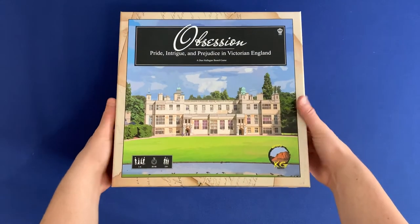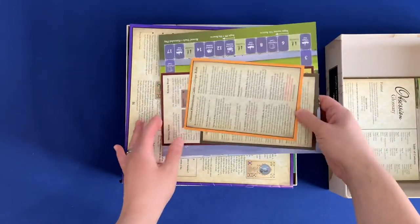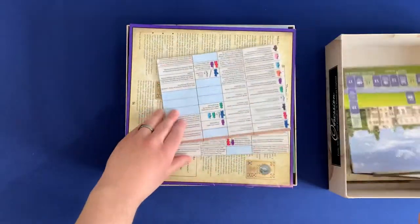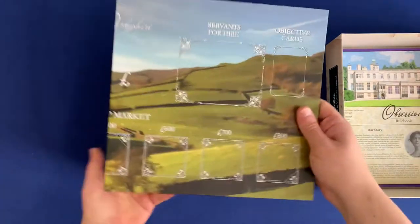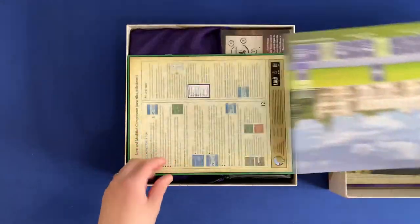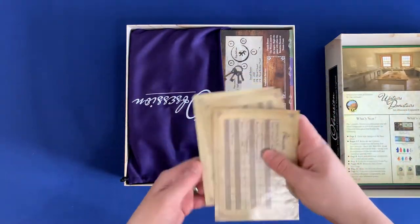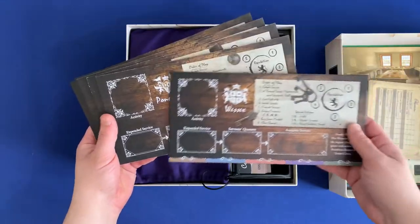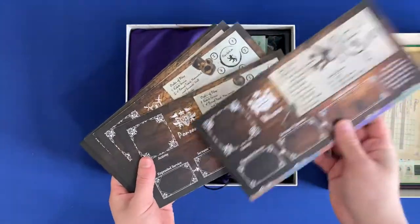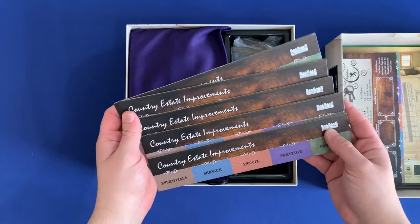We'll go ahead and lift the top off. Because we've got that extra room, we have a couple of things we can put on top. First, we have the rule books — all the various rule books. We've got the board, some player aids for all the different workers, a score pad, another board for the builder's market, the Upstairs Downstairs book, some more score pads including laminated ones, all the different family private boards — double-sided ones with both their different abilities — and the estate improvement boards.